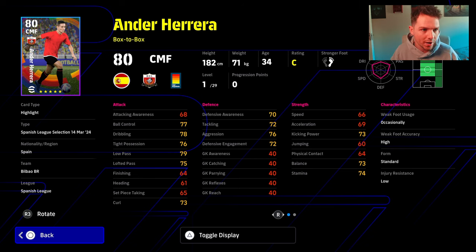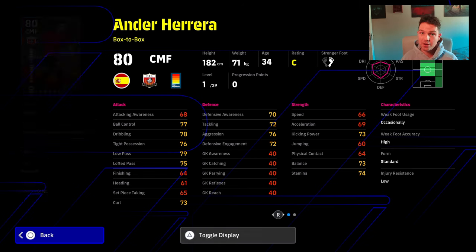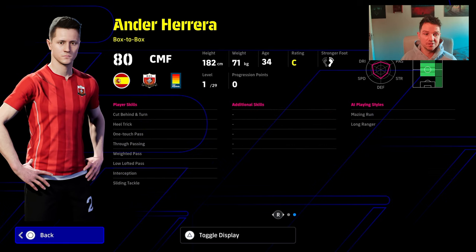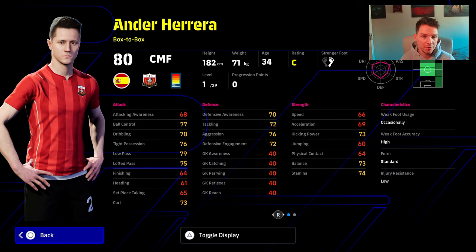Last but not least, we do have the ex-Manchester United player, Ander Herrera. A solid card — kind of like a mini version of Valverde in terms of his stats and skills, but not as good. Can play DMF, CMF, or AMF though, and it's a pretty decent card.